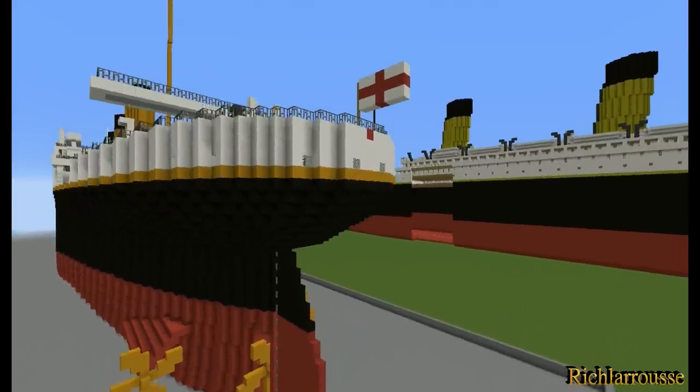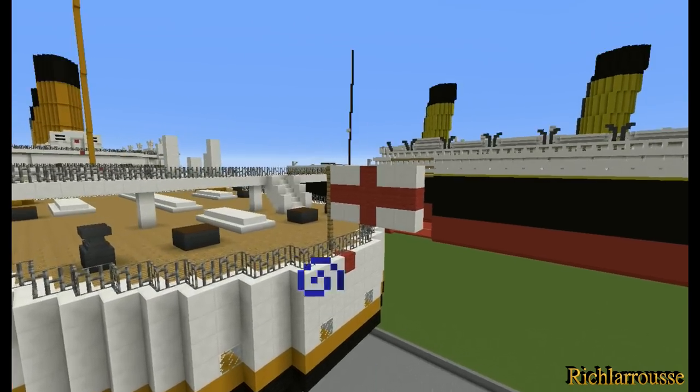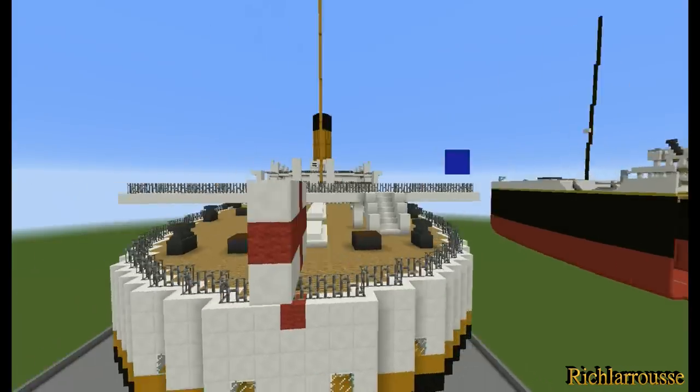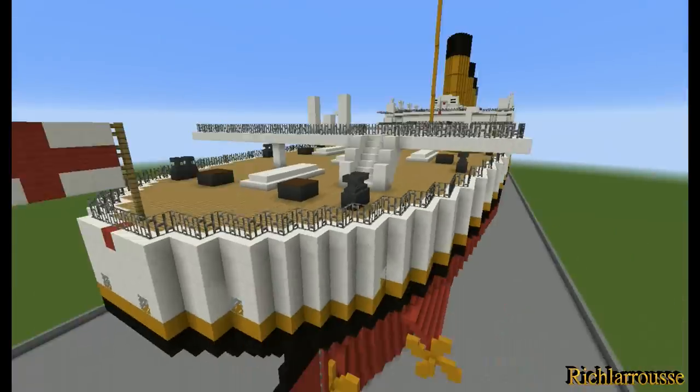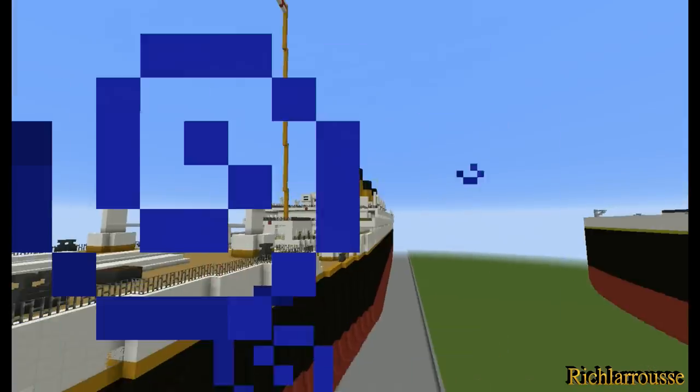Excuse the white cross flags - that's not a hospital flag, that is the flag of St. George, because I'm an Englishman. I always try to stick an English flag on anything I build. I've got one up there and another one on the foremast.